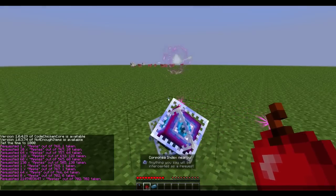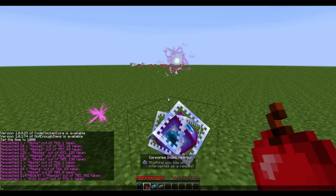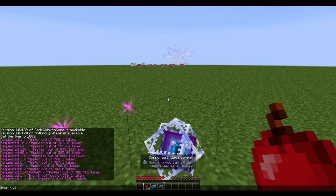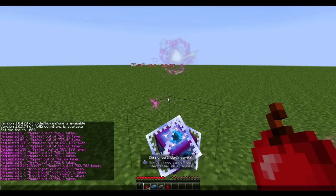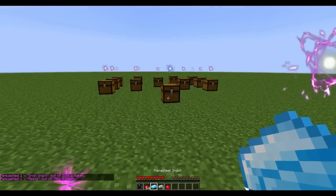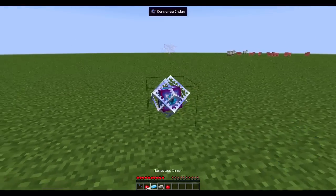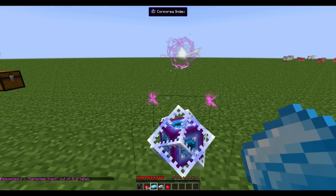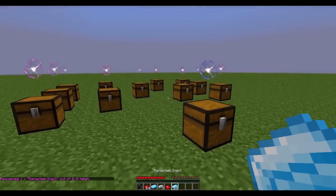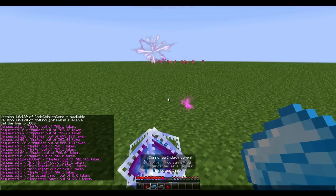Let's put those back and request an iron ingot, and let's try doing plurals — so 'iron ingot' and 'iron ingots' all do the same thing. Of course, 'this' does an apple because that's what I have in my hand. Now about the manasteel ingot: it's in the master spark chest, which is still part of the network, but it's not actually visible because it uses the master spark. So if I request a manasteel ingot, there are none accessible — but if I take the ingot and put it in a regular chest, then if I request it, it will actually give it to me.